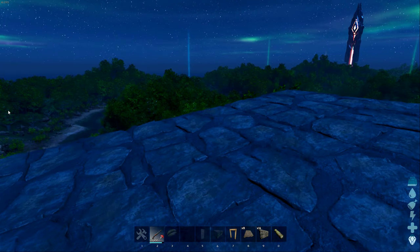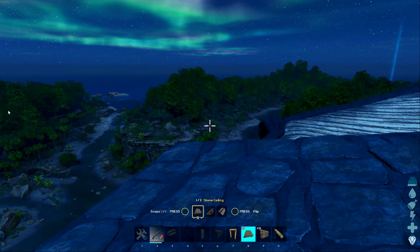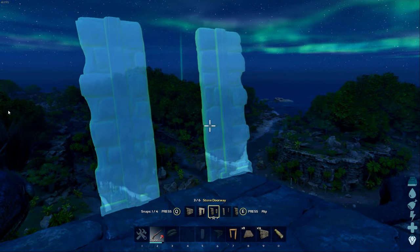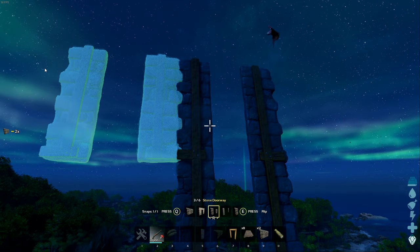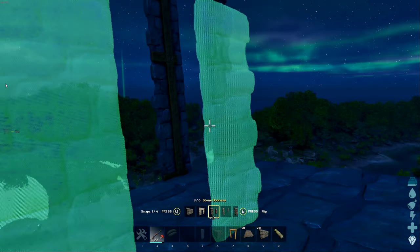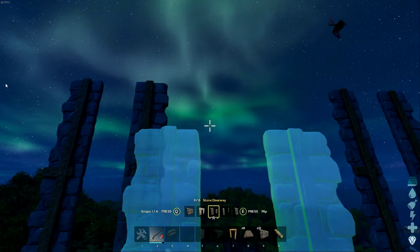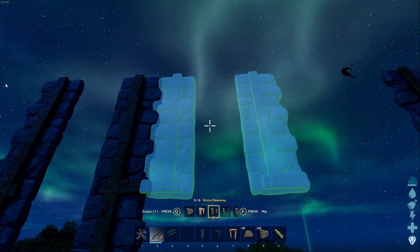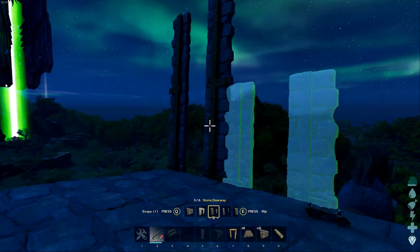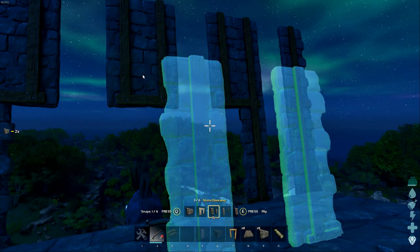After we've placed those ten ceilings right there, we're going to grab our walls. You don't have to use doorways if you don't want to — I recommend using doorways, just in case you have a buddy helping you out and you can shoot from the sides, or if you happen to get knocked out. It also makes it easier to see the Quetzal when you're trying to fly around and trap it. We're going to place two doorways on the right side, two doorways on the left, and two doorways in the middle overhanging like that.